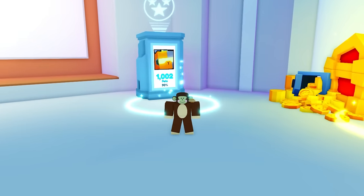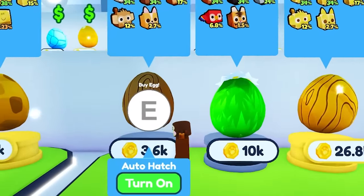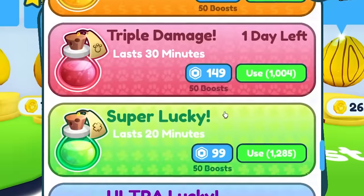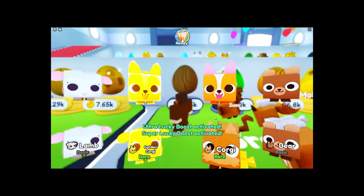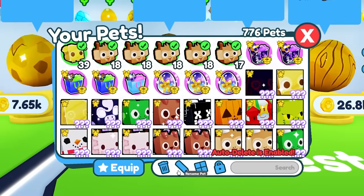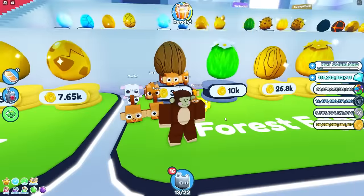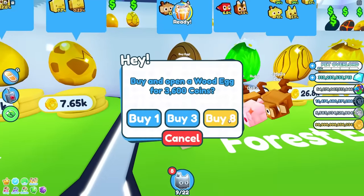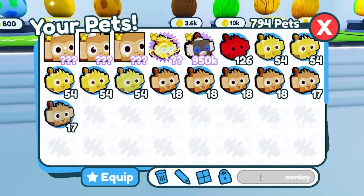I can get another pet slot — let me redeem that right there. Now I officially have a full team of 22 pets. I gotta go to the egg that gives monkeys. The monkeys are rare! I'll turn on all of our luck boosts. Let's go, open them up. I got no monkeys from all those eggs! Oh my gosh, this is gonna be hard. I only have four. Come on, give me monkeys. From those 16 eggs I only got one monkey. I'll just keep auto-hatch on the whole time.